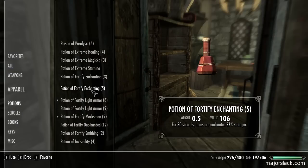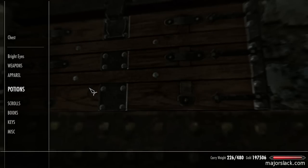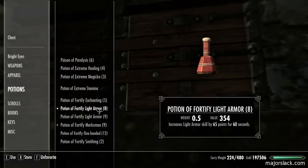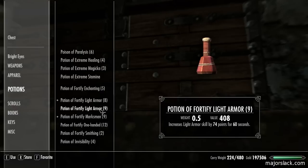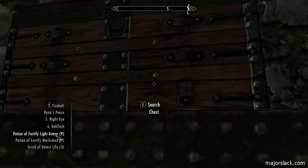Those are the old ones, those are the new ones. Let's put the old ones away so we don't accidentally use them. Potions of fortify enchanting - old ones go in the box. Same with the light armor. Got old ones and new ones. I'm going to favorite those, unfavorite those, and don't forget to hotkey them to number seven - seven it is.